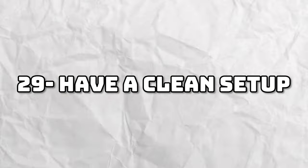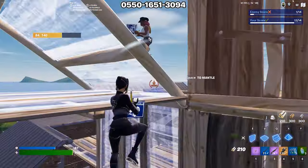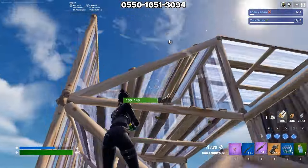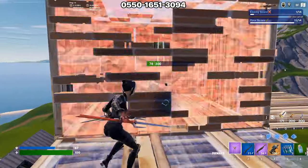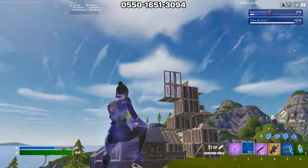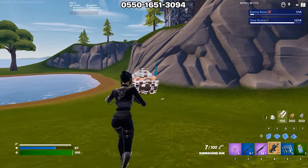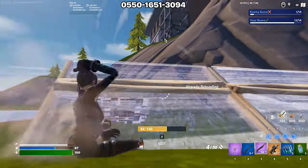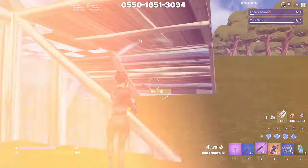Tip number twenty-nine is to have a clean area. Having a cluttered workspace can clutter your mind. You can clean your area by wiping your monitor down to remove dust, which makes it easier to see things in the game. You can also declutter your desk to give yourself plenty of space to play and move your mouse around. Having a clean workspace will make it easier to focus on Fortnite because you will have fewer distractions in your peripheral vision.